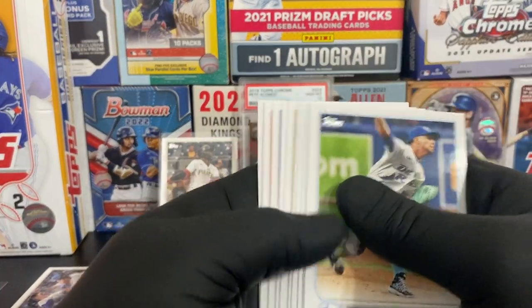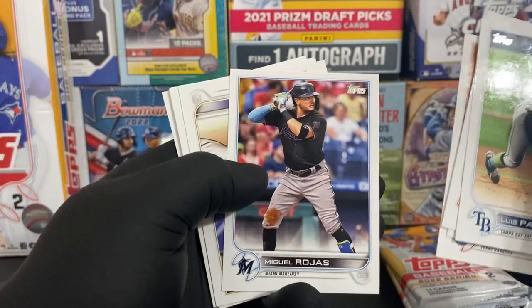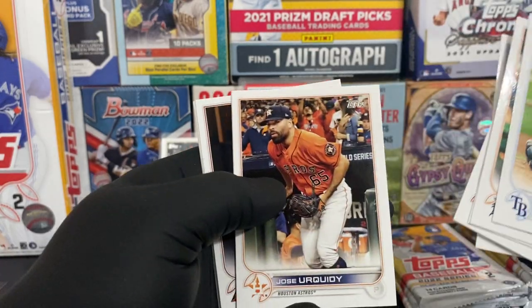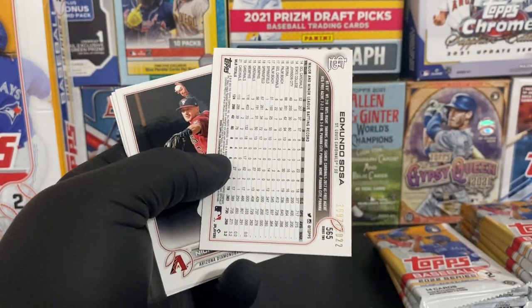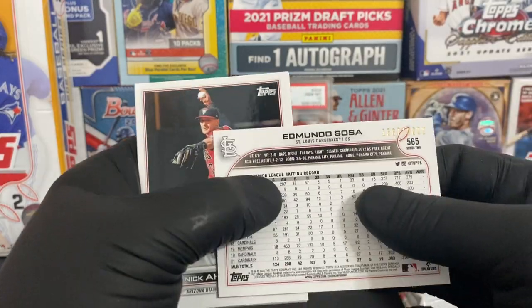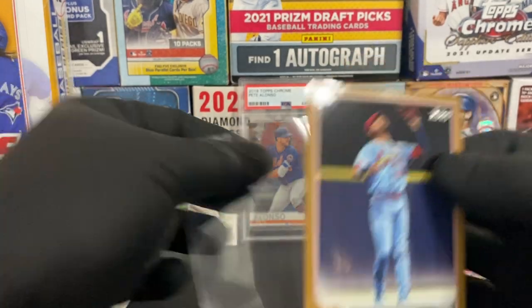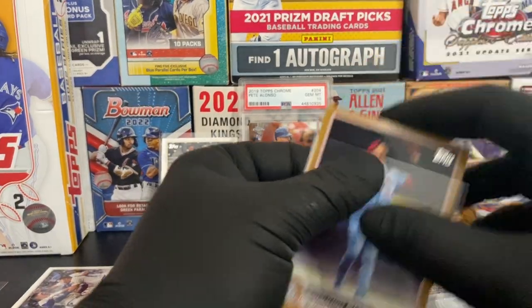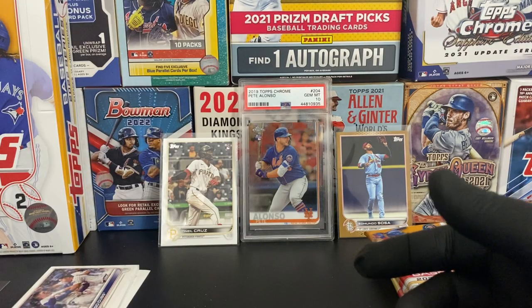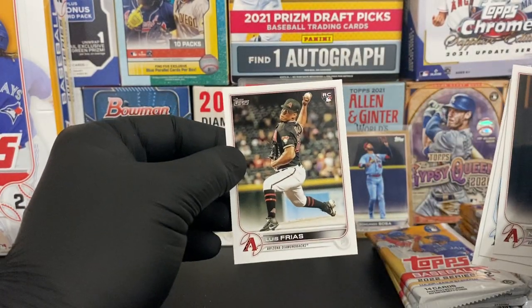Next pack up: Luis Patino, Tucker Barnhart, Jordan Lyles, Miguel Rojas, Angel Zerba rookie, Jose Urquidy. And we hit our first numbered card - it's a gold of Edmundo Sosa, 1587 of 2022. Gold cards are numbered to the year, so whatever year of Topps you're opening, if you hit a gold card it will be numbered to that year. Nick Ahmed, Peyton Henry rookie, Jeff McNeil, and Luis Frias.